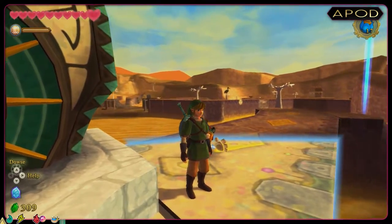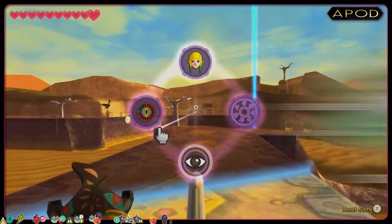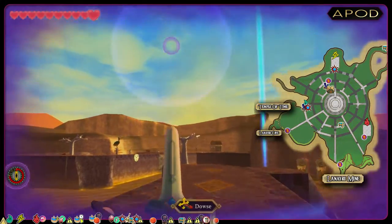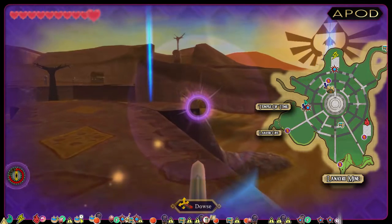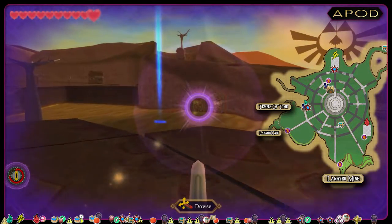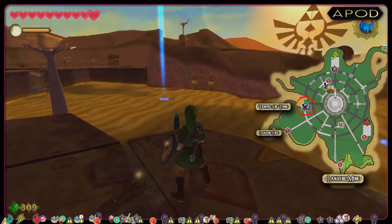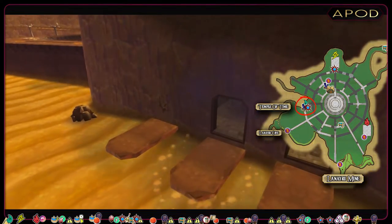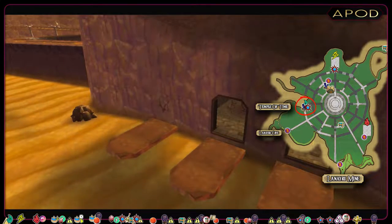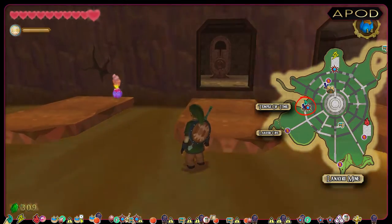Before we can unlock and enter Lanayro Mining Facility, we must find and activate three remote power nodes. The location of the nodes can be found by dowsing, and the first one is found behind a Bombabel statue to the west in Lanayro Desert. To activate the power node, we must trigger the timeshift stone that is located behind the Bombabel crack to the left.